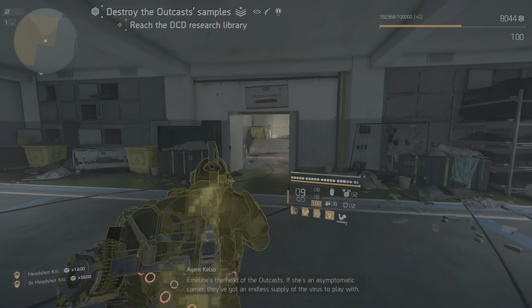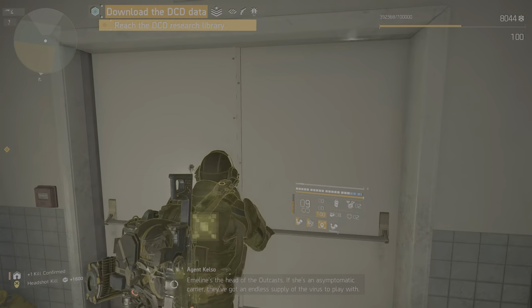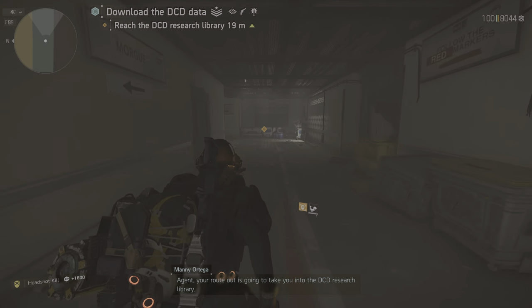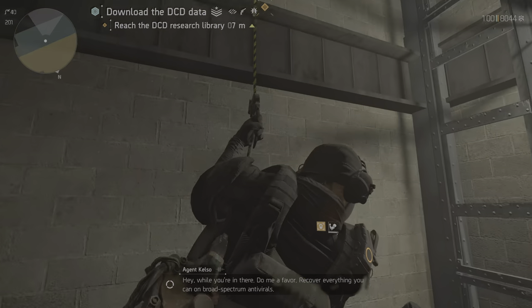Emily's the head of the outcasts. If she's an asymptomatic carrier, they've got an endless supply of the virus to play with. Your route out is gonna take you into the DCD research library. While you're in there, do me a favor — recover everything you can on broad-spectrum antivirals.